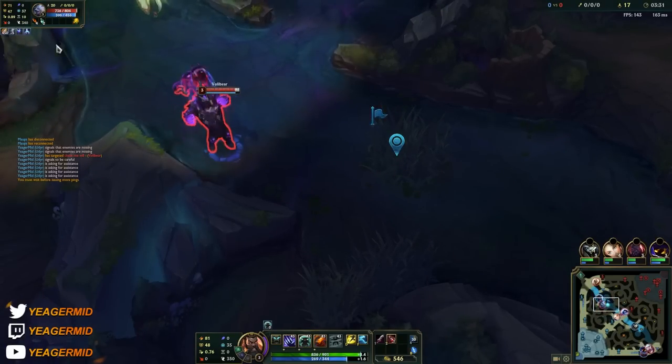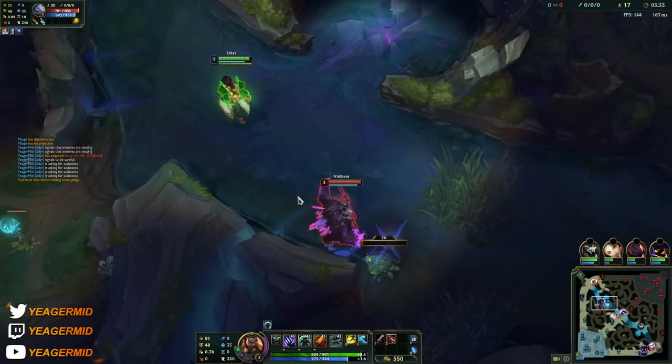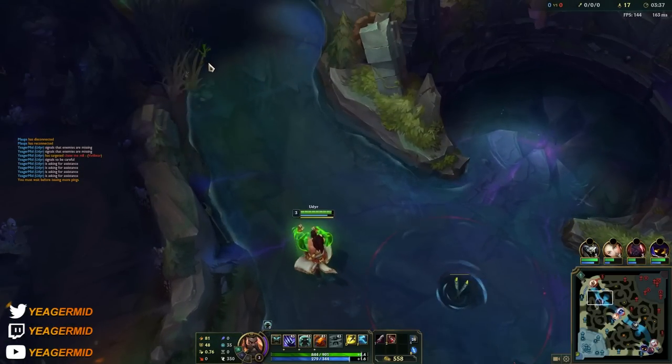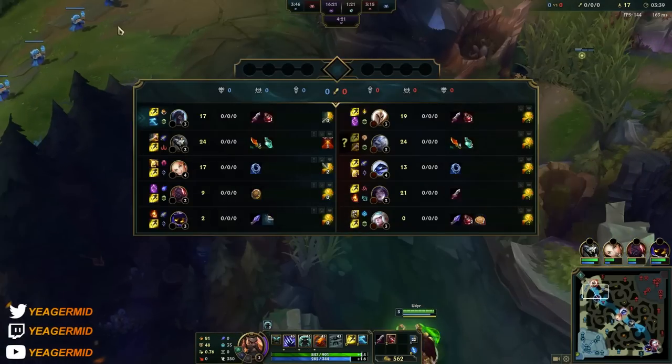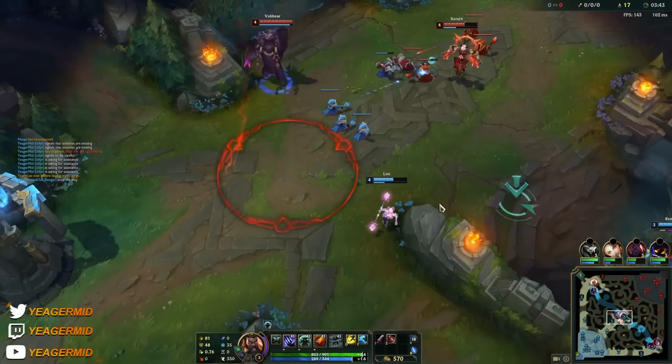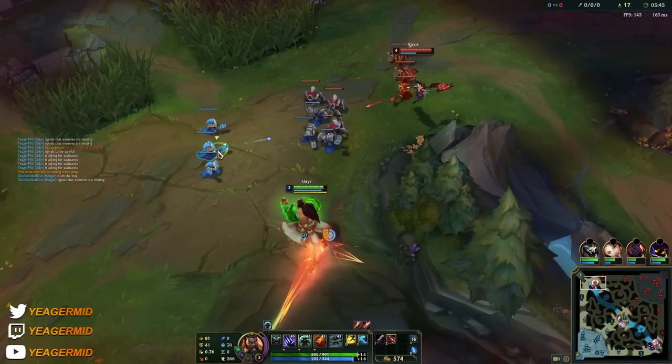Udyr is really strong in the early game because of his Q. When your passive — which is basically your ultimate — is ready, it allows you to empower one of your abilities. You want to use that mostly on the Q because that's where the DPS comes from.